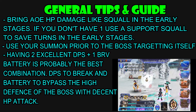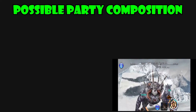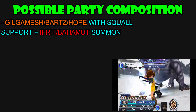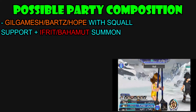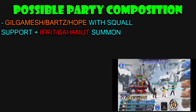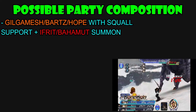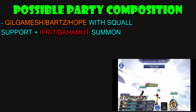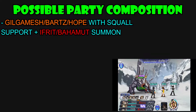For the final tip: having two excellent DPS plus one brave battery is the best combination I've found, in order to get the points, DPS to break, and the brave battery to bypass the high defense of the boss so you can do your HP damage once you have broken the boss. Now let's take a look at some possible party compositions. The first one is just straight up going to be the boosted characters, which is Gilgamesh, Bart and Hope, with Squall as the support, because the first tip for this fight is to AoE HP damage down the early stages so you can use up all your abilities on the boss later on.